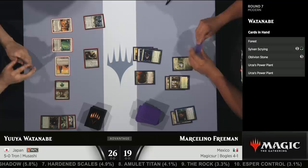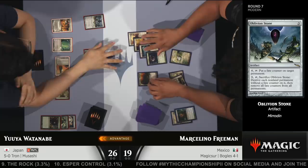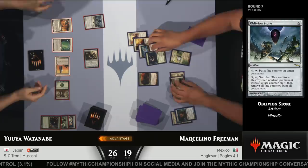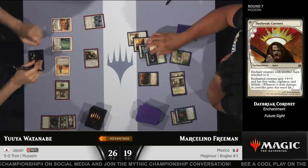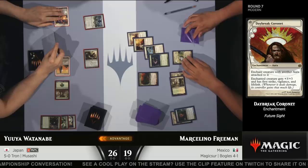He even got a chump block out of it. Marcelino goes ahead and runs out the Daybreak Coronet — get it while the getting's good. Now Oblivion Stone is interesting here, and Yuya says okay, sure. The Glade Cover Scout is an 8/8: the Coronet gives 3, the Umbra gives 1, and the Armor gives 3 because there are 3 enchantments on the battlefield, plus the 1 base power. That's the big hit here for Marcelino Freeman.